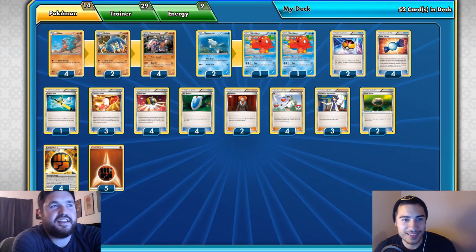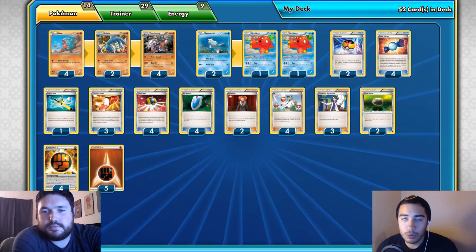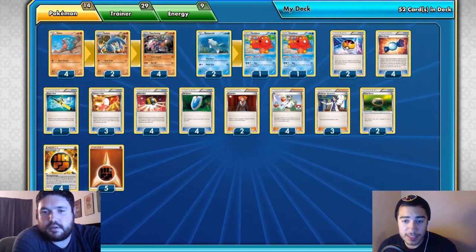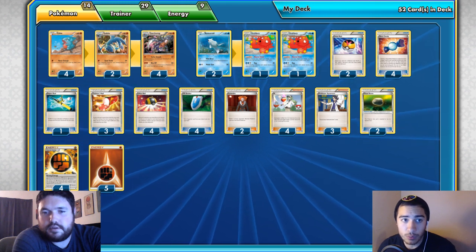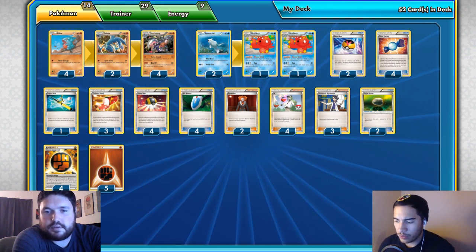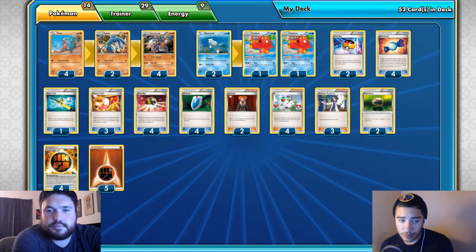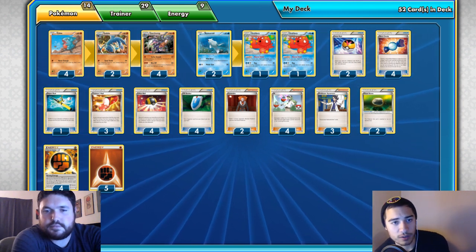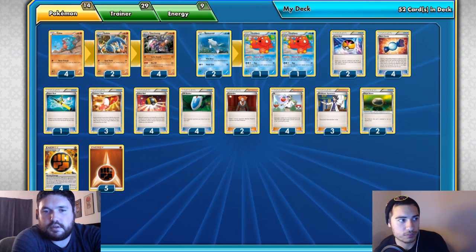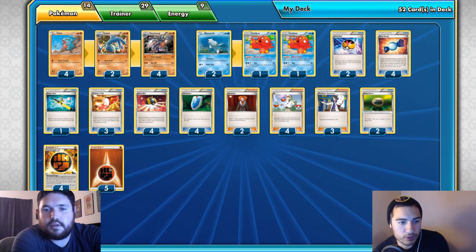Next, we have a 2-2 Octillery line. The reason I want most evolutionary decks to run Octillery is you want to force your opponent to take a complete six prizes in one game off of your non-EX Pokemon. Most decks are going to play Shaymin-EX, bench it, and get into a prize race. I'm not going to play Shaymin-EX — I'm going to take the less quick route and go for a more turn-based progression.